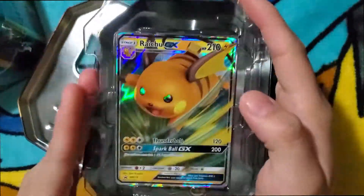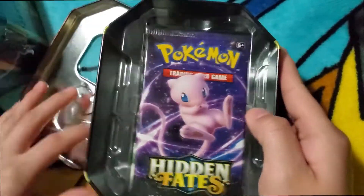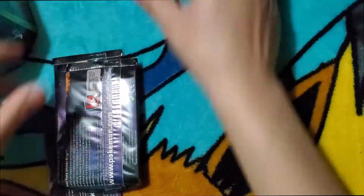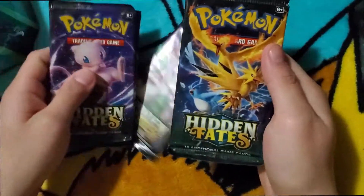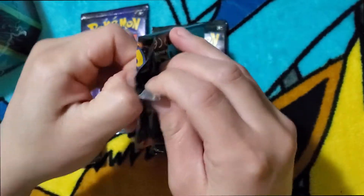We have this promo which we've seen many times. Code card. Here we go — we have two Mew packs and one of the Legendary Birds packs, and I'm going to go with the Birds pack first.